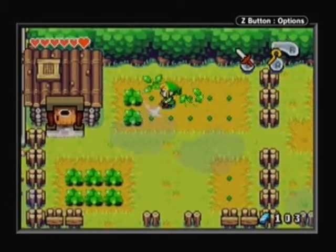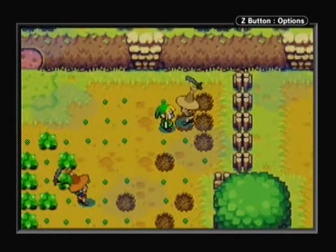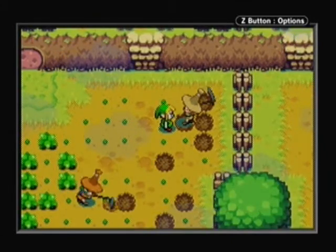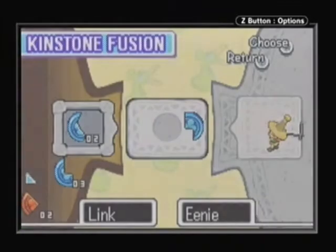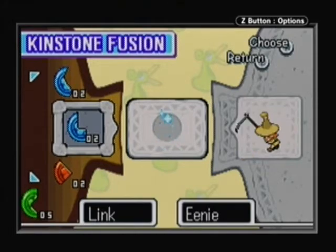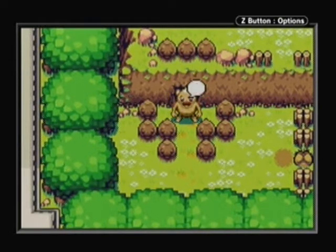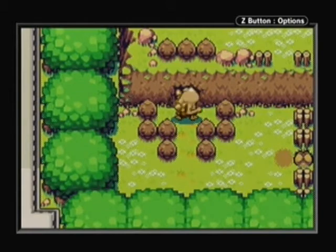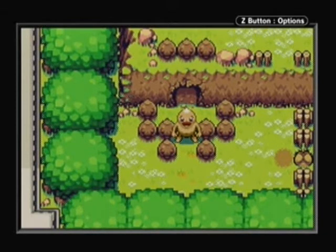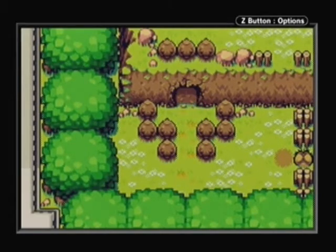He sells red kinstones for 300, blue kinstones for 200, and green ones for 50. As you can see here, the first stage of this has been completed. Now he'll burst through the wall, but inside the cave is another wall that requires two Gorons to break it, then the next wall requires four. I'm not sure how much further it goes from there, because that's as far as I got in this playthrough so far. You'll see that later.